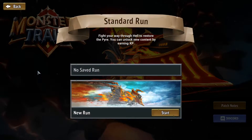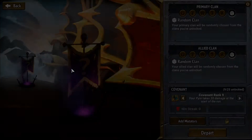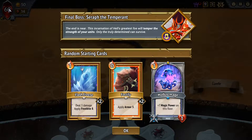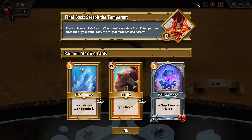Hey guys and welcome to episode 19. For this episode we will do the same as the last one, so we'll go for a new Covenant rank run with throwing the dice on what clans we play. We are playing Stygian and Hellhorned.